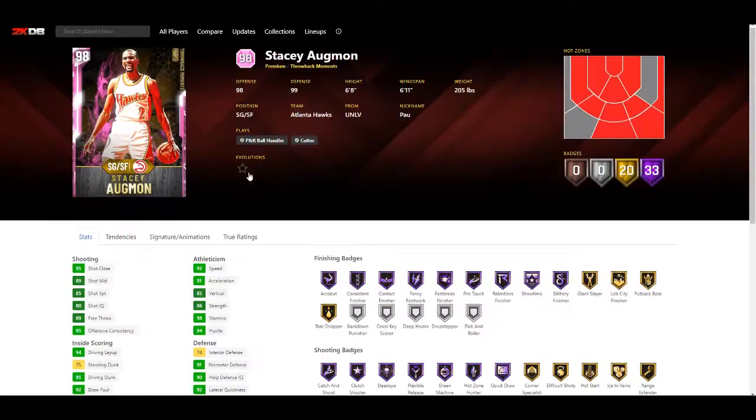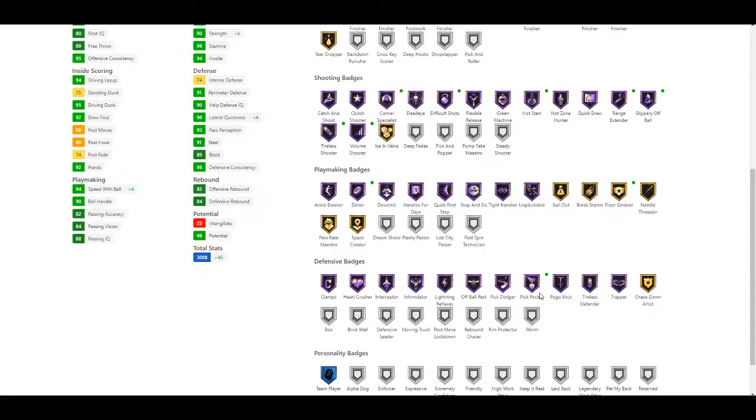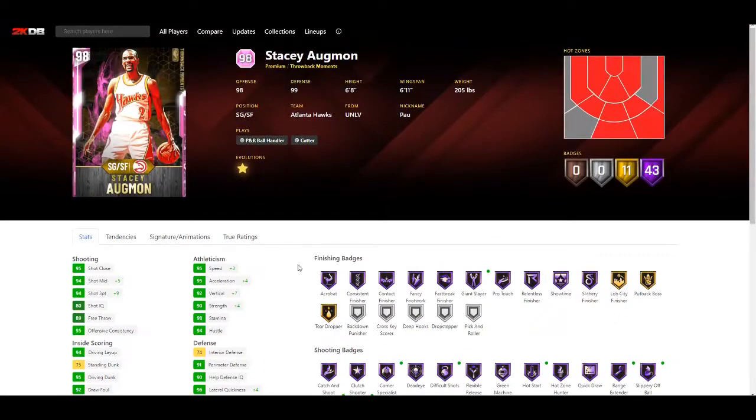Next is Stacey Augmon - he came out about two weeks ago. He does have an evolution. He gets plus five mid-range, plus nine three-pointer, plus four speed of ball, plus four speed, plus four acceleration, plus four vertical, plus four lateral quickness, and Hall of Fame giant slayer finishing badge. Shooting he gets Hall of Fame corner specialist, dead-eye shots, hot start, range extender, off-ball shooter, tight defender shooter, and volume shooter. Playmaking he gets Hall of Fame timer and gold floor general. Defensively he gets Hall of Fame pickpocket. Not a huge update, but he's already a great card so it's a nice bonus.